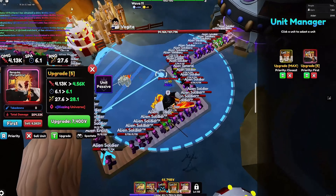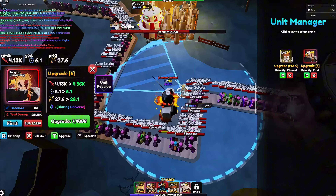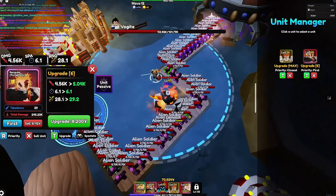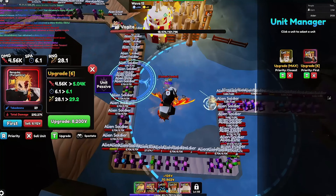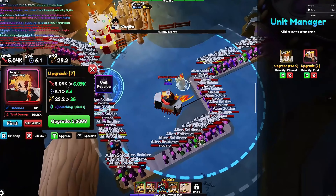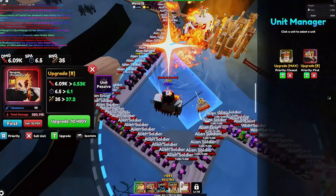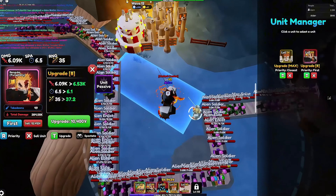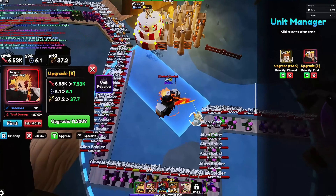Then we hit 4.13k damage with longer range and 6.1 SBA with a new move coming. Then 4.56k damage with 6.1 SBA and better range with a magic AoE — he just goes up and jolts. Then 5k damage with 6.1 SBA and 29 range with another new move. Next is another line AoE doing more burn: 6k damage, 6.5 SBA, and 35 range.